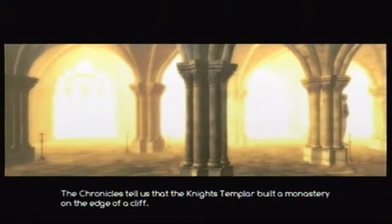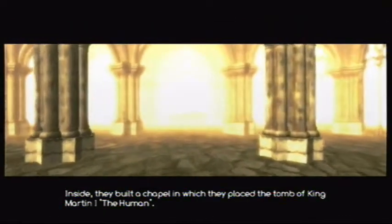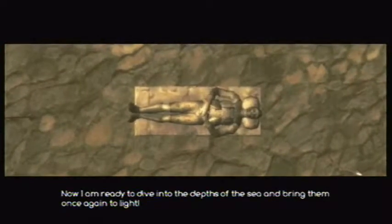The chronicles tell us that the Knights Templar built a monastery on the Ezra Cliff. Why would you do that? You're just asking for trouble. Inside they built a chapel where they placed the tomb of King Martin I the Human, and with him the secret of their order. Two hundred years later, an earthquake sends the church and all its mysteries tumbling into the sea. See, that's what I'm talking about — don't build anything on a cliff. Now I'm ready to dive into the depths and bring them once again to light.